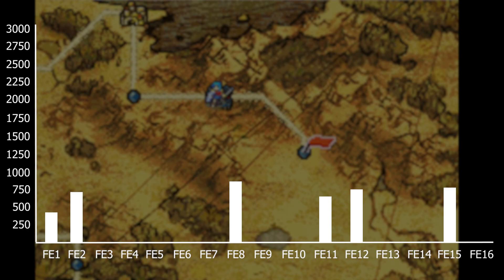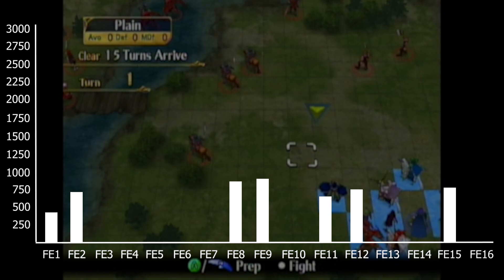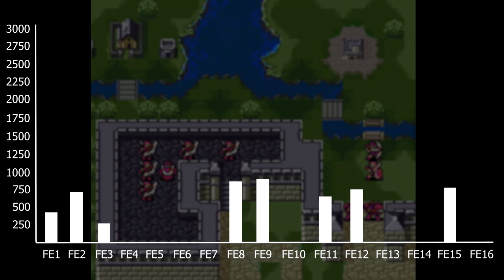Next at number 10 is FE9 at 899 enemies. FE9 might come as a surprise because it is a very long game. However, it only has 30 chapters, and as far as playable maps go, that is very low compared to other games in the series. One thing to mention is that chapter 17 has four parts and I included the initial enemies for each part of chapter 17.